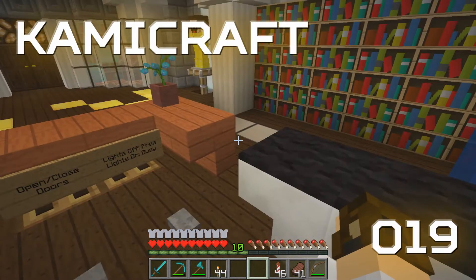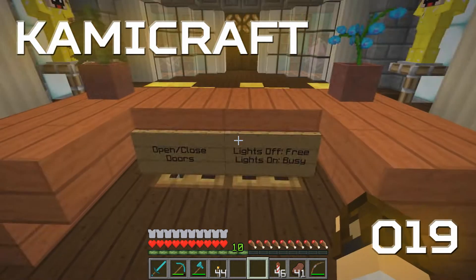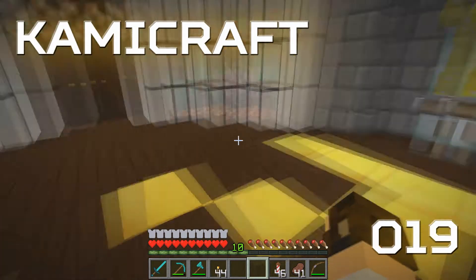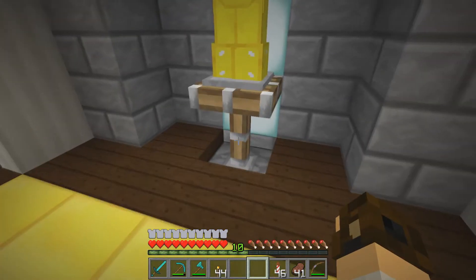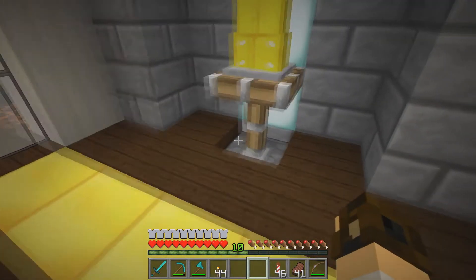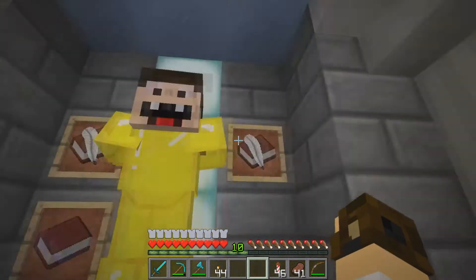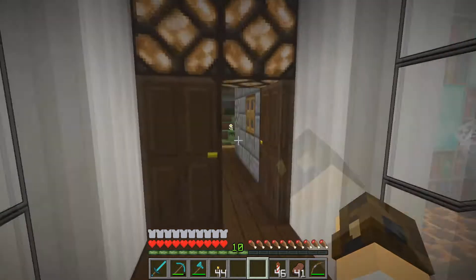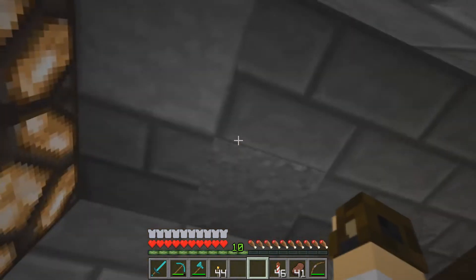Hey guys, welcome back to another episode of Comic Craft. We're here in my office, exactly where we left off last episode. In between episodes I made a few changes - I moved Bank back one block so I could have the diamond block and gave him his own little table to stand on. I went ahead and moved all our books from Secret Santa and put them around here.